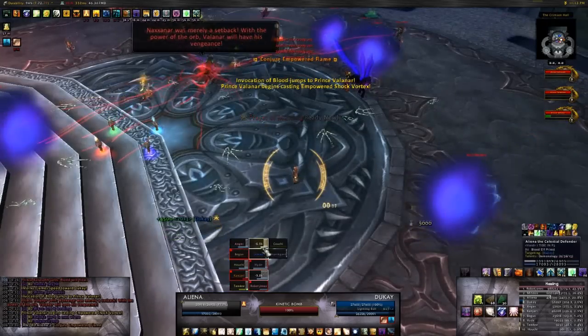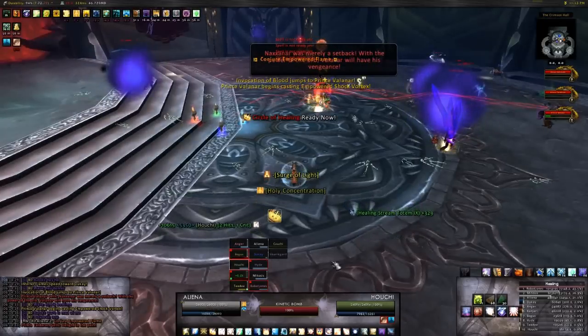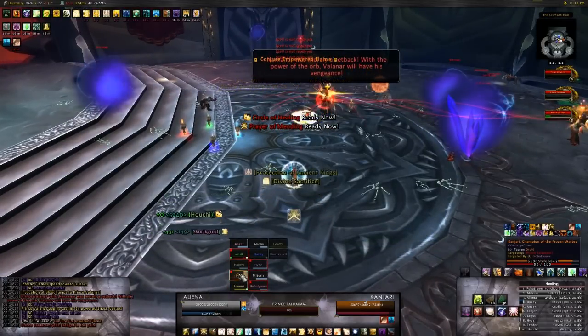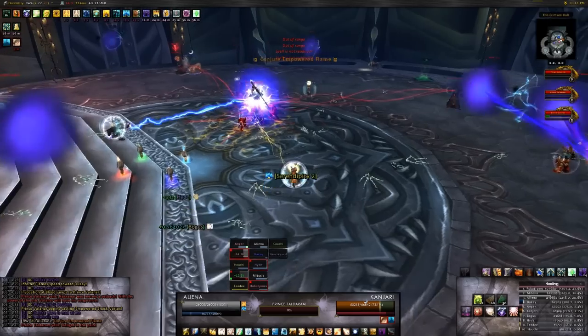As long as you have the raid awareness to deal with Shock Vortexes and Infernal Flames, and your Keleseth tank is competent at picking up dark nuclei, the Blood Prince Council shouldn't cause you much trouble. Coordination and awareness go a long way on this fight.